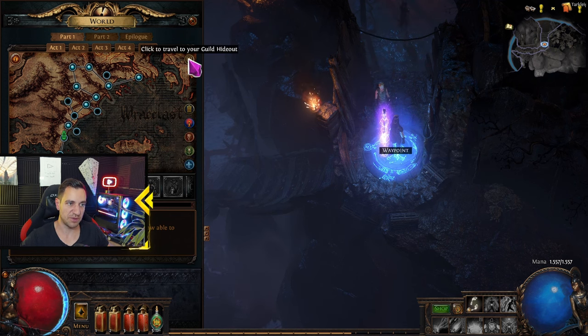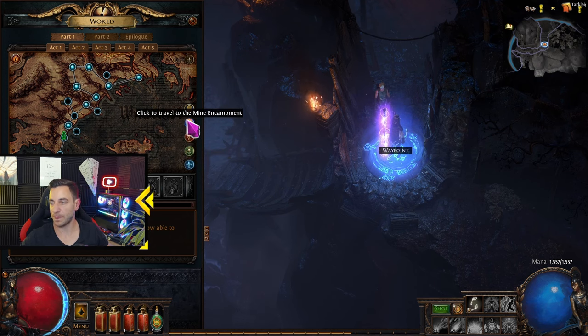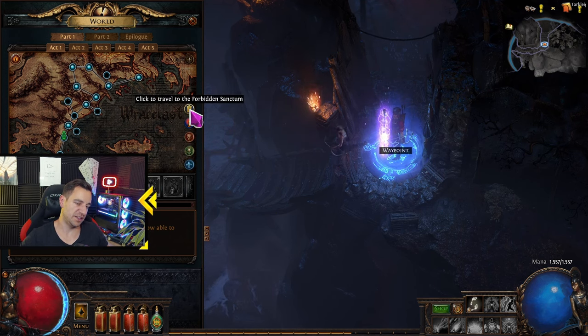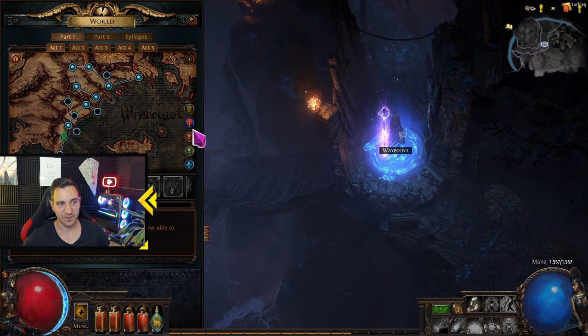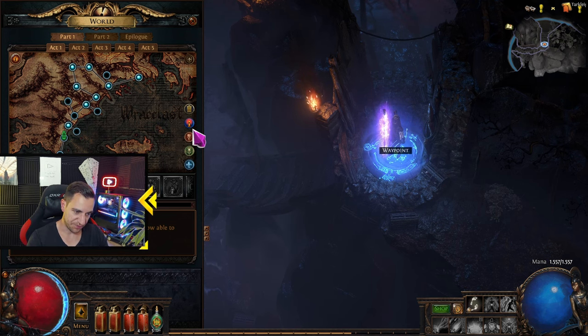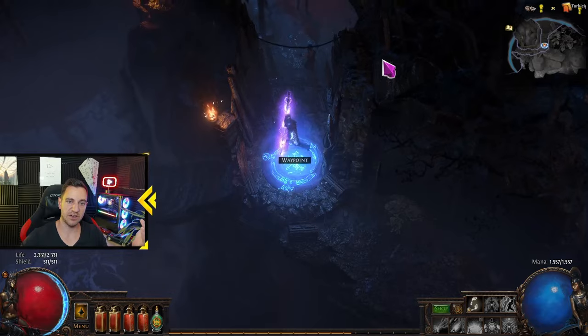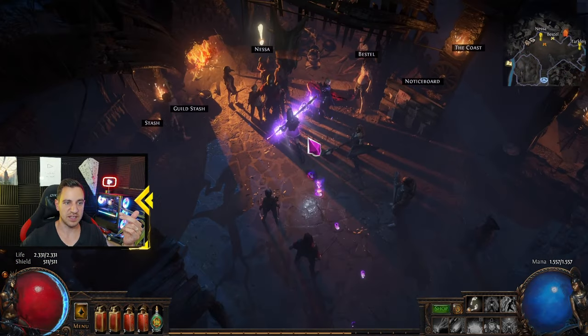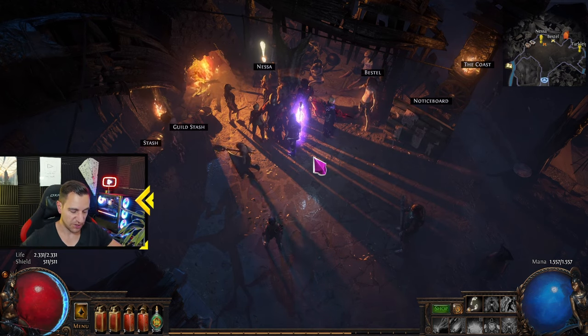Another key thing I would highly recommend is that you ignore all the side mechanics listed here — things like the Forbidden Sanctum, the Mine Encampment, the Menagerie. These are optional mechanics in the game that you unlock, and in most cases it's irrelevant or unnecessary to engage with them on your first playthrough. You can mostly ignore them.